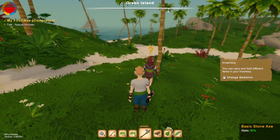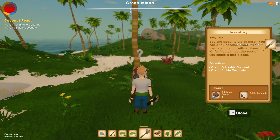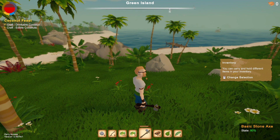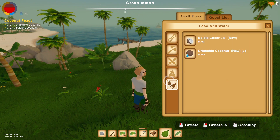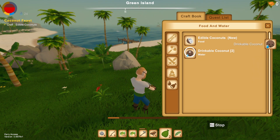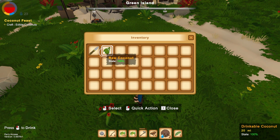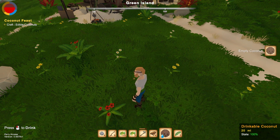I did a thing - there's a boat out there. About to die of thirst - you can drink coconut water if you pierce it with a stone knife, then eat the rest by slicing it into pieces. Carry and hold different items in your inventory. Oh there we go - I don't know where it's at.